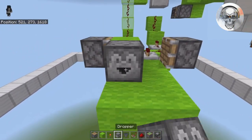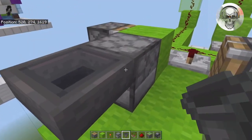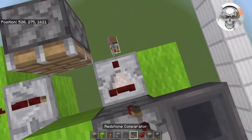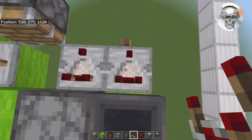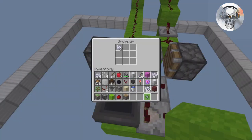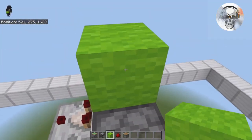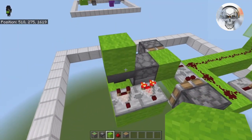On top of that piston, place a dropper and a hopper facing right into that dropper. Off to the side, place two comparators. Inside this dropper, throw two items in — I'm throwing two bone meal in there. On top of the hopper, cross-place a block on top to keep other items from going in.